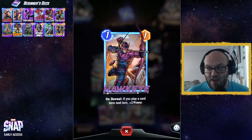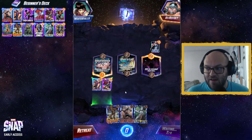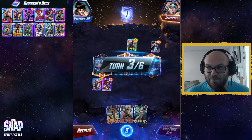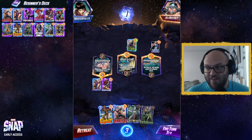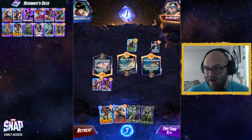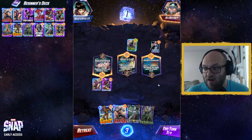If you play a card here next turn, it gets plus two power, so I probably should play a card here of some kind. Since I have a two-mana card, I'll go ahead and play it. Star-Lord gets a boost if your opponent plays a card there, which unfortunately he doesn't, but we'll still get the boost to our Hawkeye. Shuri's Lab is the middle location — when you play a card here, it doubles its power, so pretty powerful location. Then Avengers Compound: on turn five, all cards must be played here, so make sure you're aware going into turn five what you're going to do.